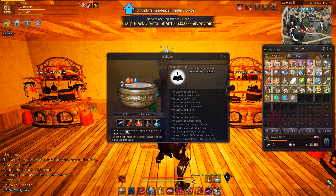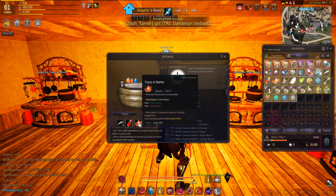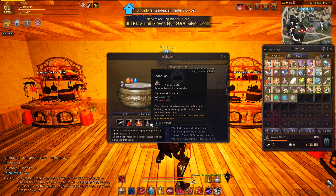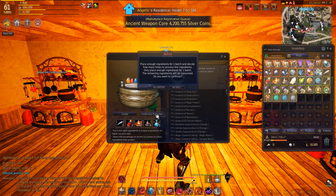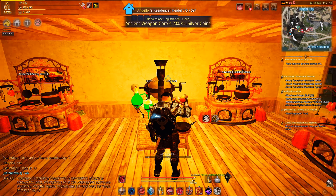Cooldown: 5 minutes. How to obtain: it can be produced by using an Alchemy tool in your residence if Skilled level 1 or above in Alchemy. There is a slight chance of obtaining Elixir of Brutal Carnage when producing Elixir of Carnage if Alchemy level is Artisan level 1 or up.